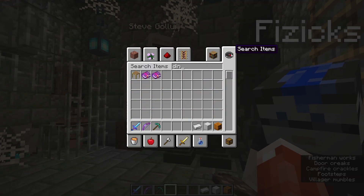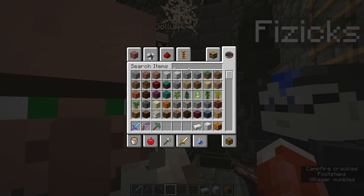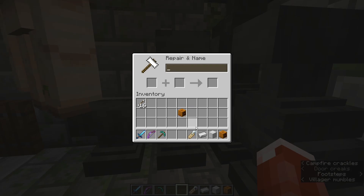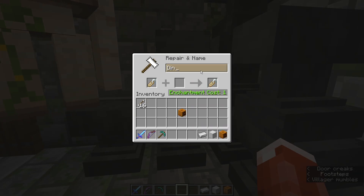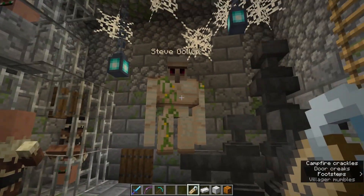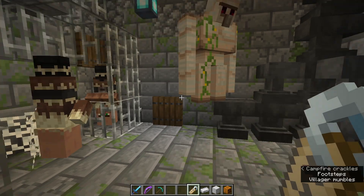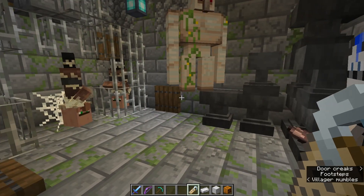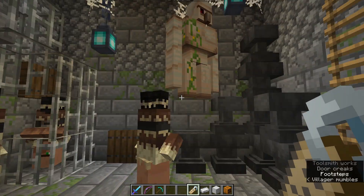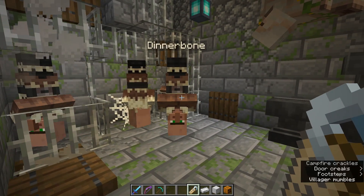Let me demonstrate with a name tag — I keep accidentally typing Dinnerbone into the search menu. Boom — 'Dinnerbone' — and he's upside down now. You can do another one, and watch it work on a Steve golem too. You can turn anything upside down: cow, pig, chicken, golem, villager — you name it.